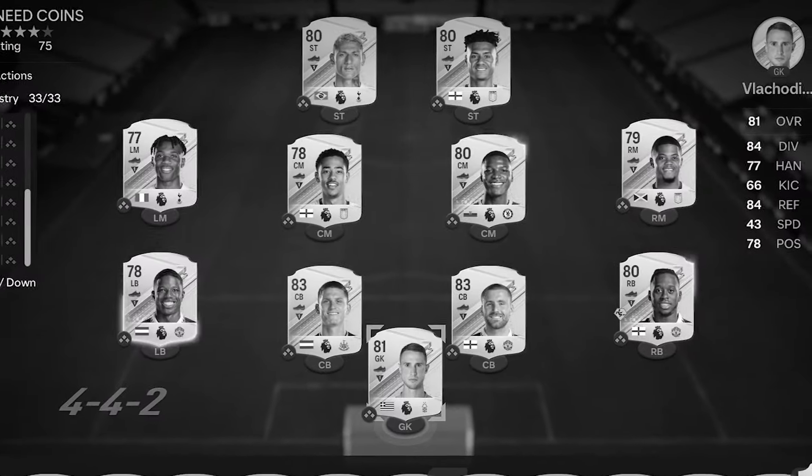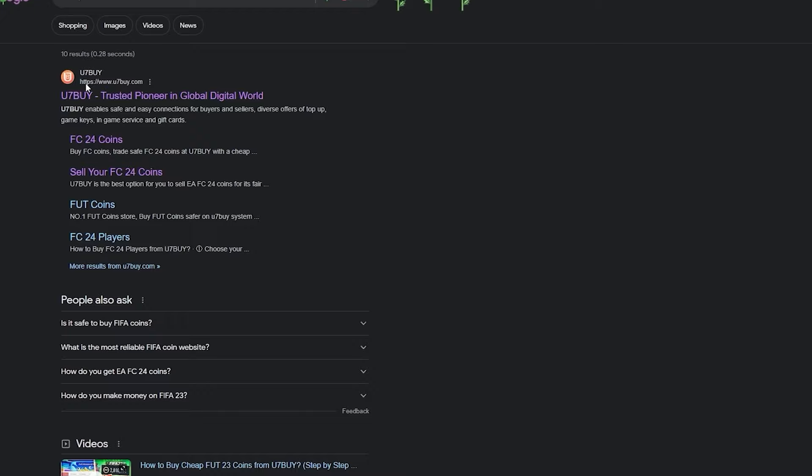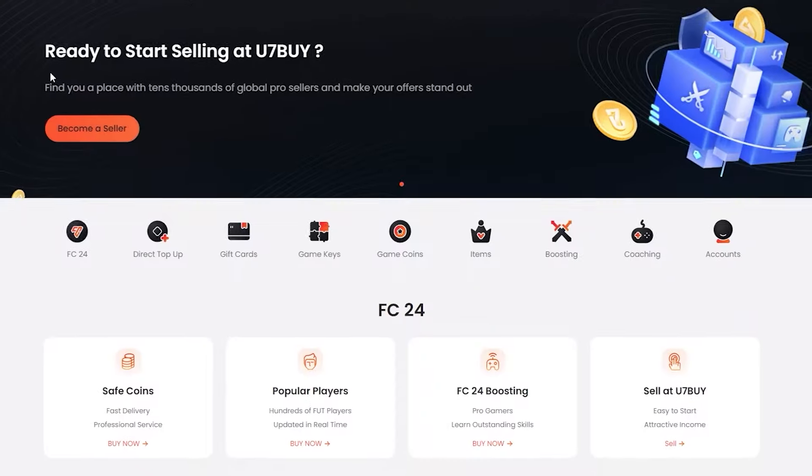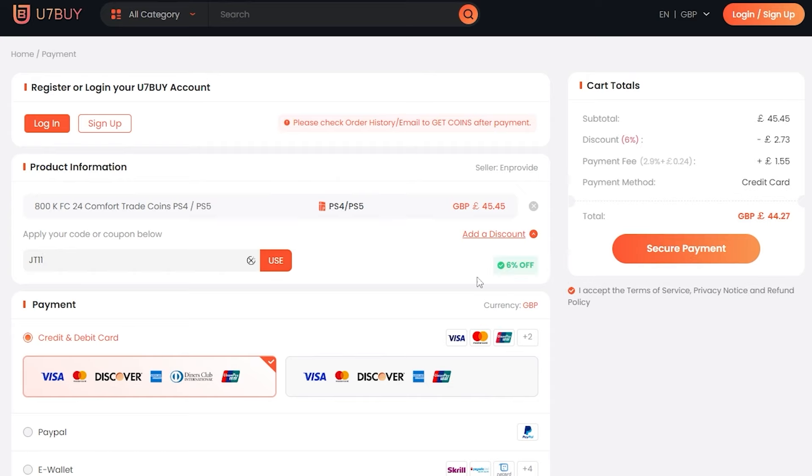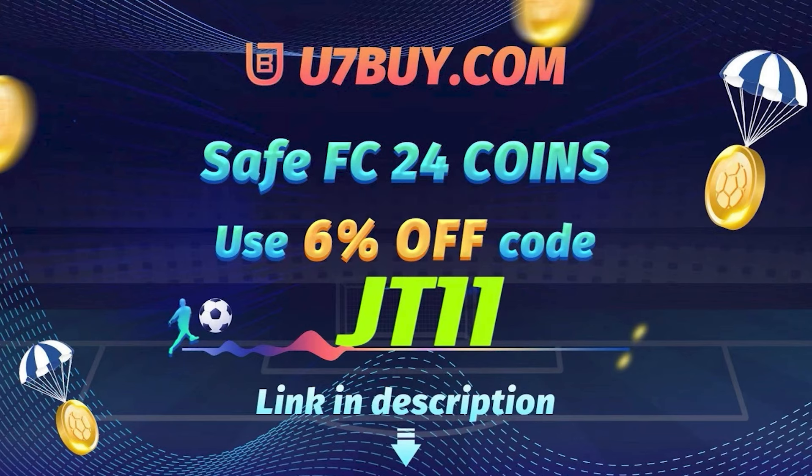If your team's looking like this, then I have the place for you. Head over to U7Buy for all your coin needs. They're cheap, fast, and reliable, but make sure to use code JT11 at the checkout for 6% off all of your coin orders.